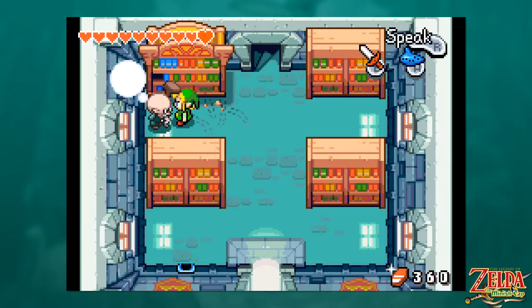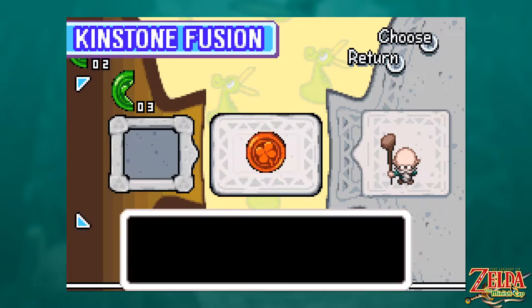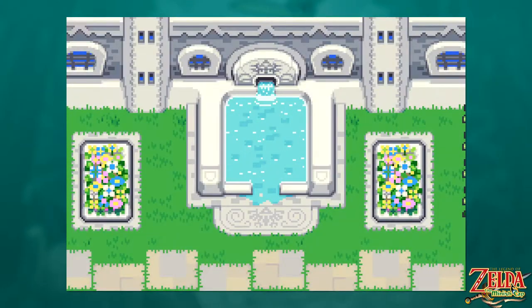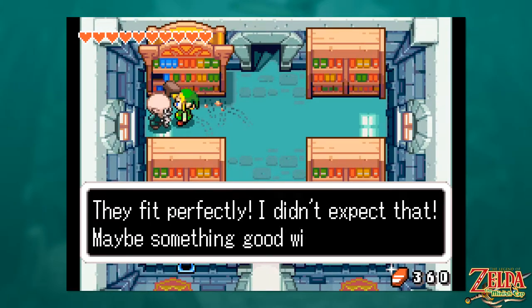I believe you — you just said it, you ain't crazy. Could a crazy person say they're not crazy? We fused our pieces using our last red kinstone piece, and the red pieces being a little bit rare — not happy to see it go, but there you go. That uncovered another fountain in the castle, and that's actually something we can get to in its entirety, which is convenient.